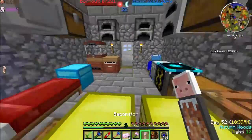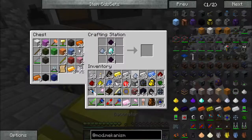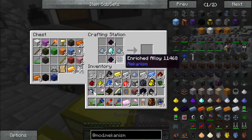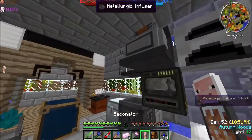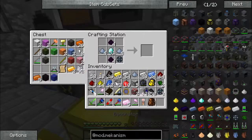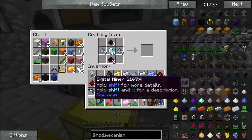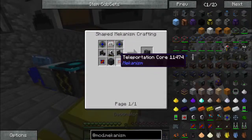We're missing some osmium. And then we need our enriched alloys. One, two, three — that's another one. Let's work on our digital miner now.